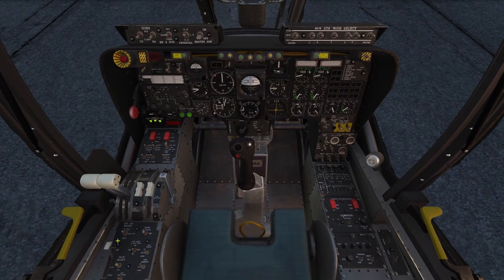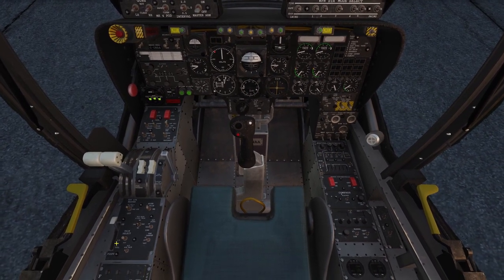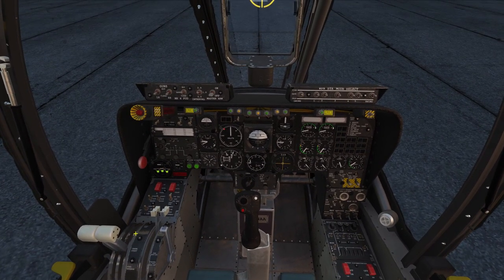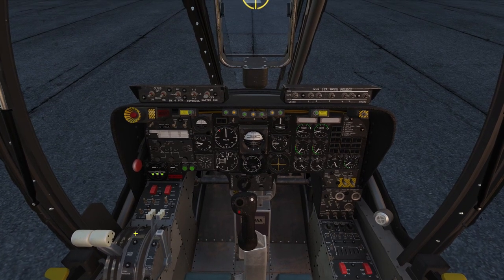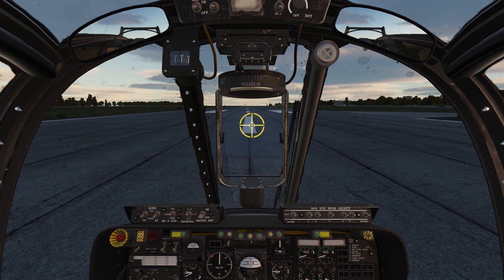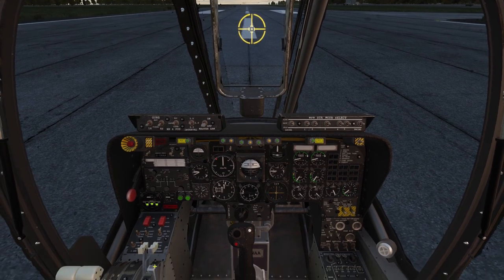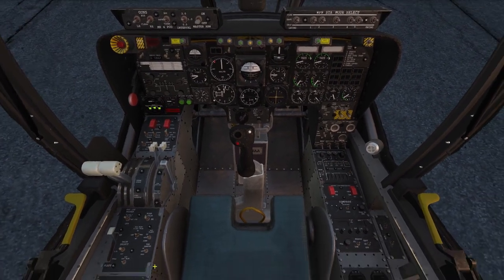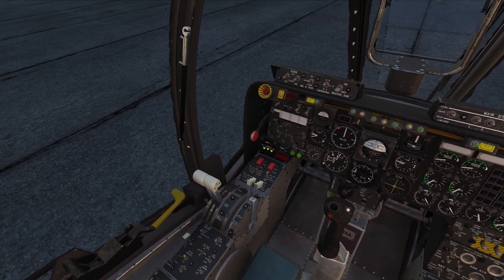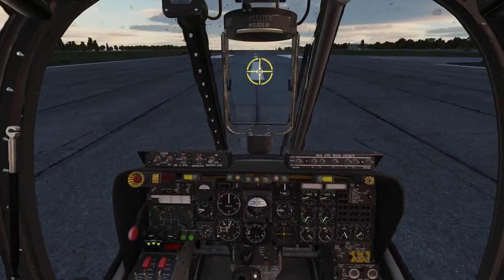Now you're going to need your flap lever set — I have mine set to step up, step down using the flap lever on the throttle. Also, I think I forgot this, but you can push the prop levers all the way far forward for taxiing. Part of the reason I wasn't taxiing as effectively was probably because of that — sorry about that, that was a mistake. We're going to set the flaps to the mid position.